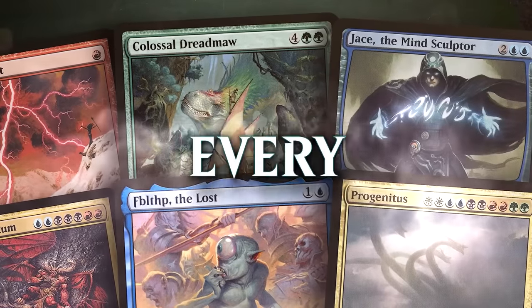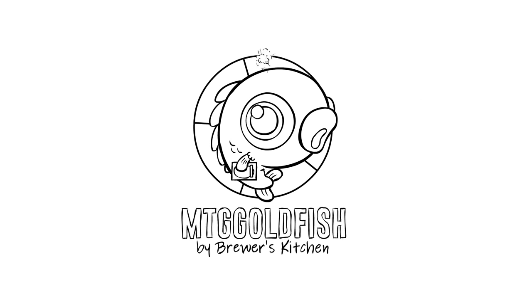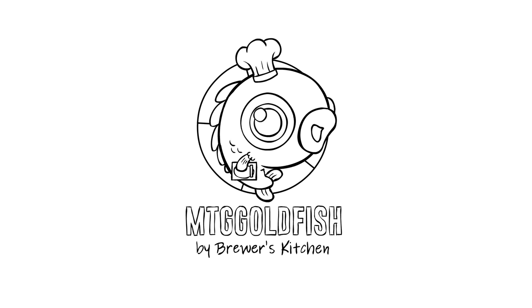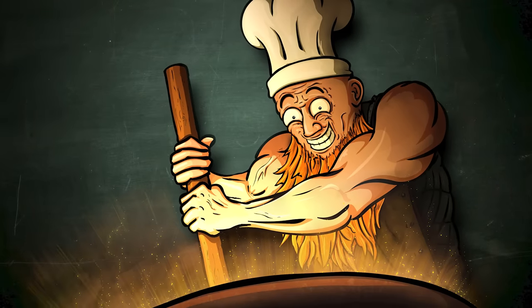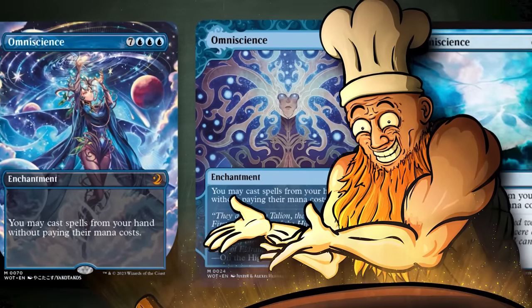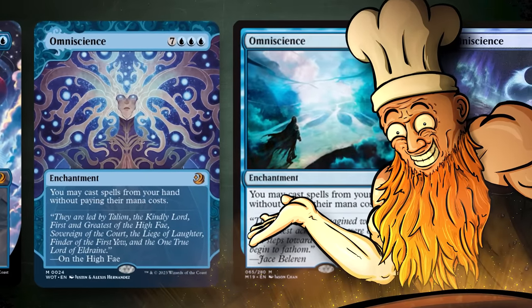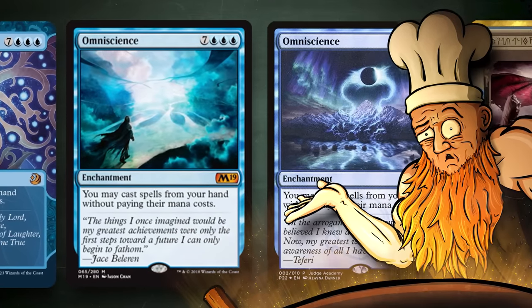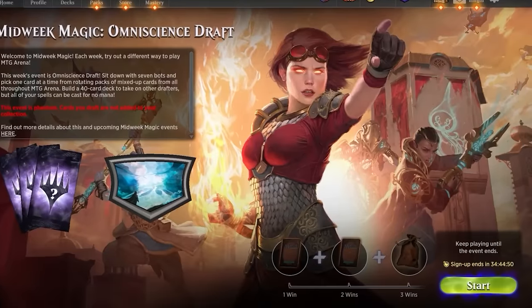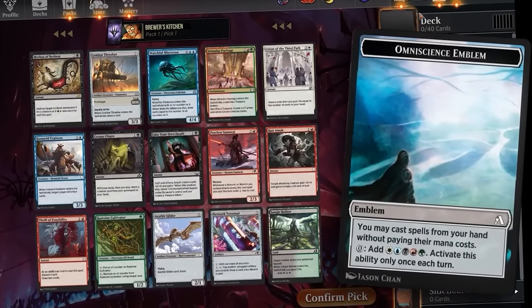Today we're going to play Magic, but every spell costs 0 mana. Well hello there, random person on the internet. If you wouldn't have to pay mana to cast spells you could easily just win the game pretty much as soon as you get priority, because you can just draw your entire deck, which honestly sounds kinda boring. But if you'd have to pick your deck booster draft style from a pool of random sets, things get a little more difficult. Or do they?